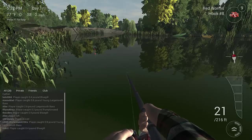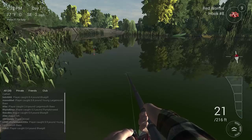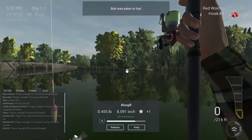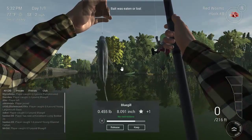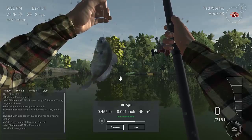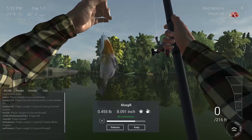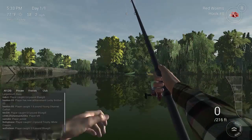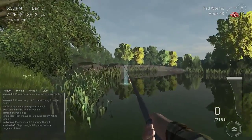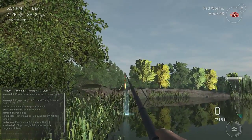We've got a bite! Just a small fish — another bluegill, just under a half pound. Not too bad, still good experience points. We'll keep it. We'll try one more on this side and go for a fuller cast this time — try one right into the reach.